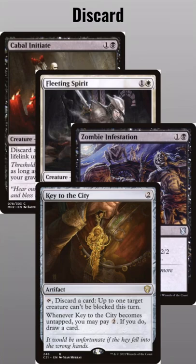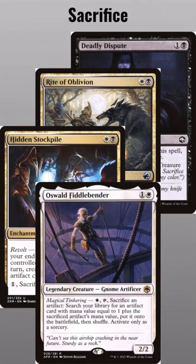Next, we need a way to get vehicles into the grave. We can discard them to a card like Key to the City. When they're on the battlefield, we can sac them to a card like Oswald and loot the process until your opponent is dead.